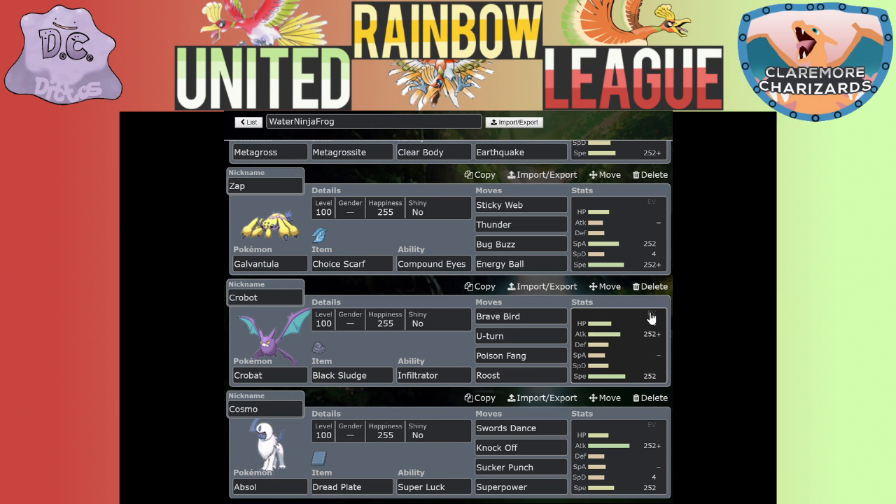Finally, Cosmo the Absol - Cosmo because he's a Cougar, BYU Cougars, the mascot's name is Cosmo. He has Swords Dance, Power-Up Punch, Knock Off, and Sucker Punch. He also has Superpower for a little mixed coverage, and Swords Dance boosts both of those moves more if I have a good moment. That is my team and I'm excited to battle Water Ninja Frog and hopefully beat him.